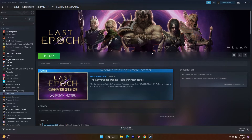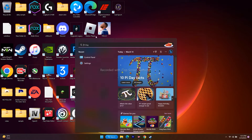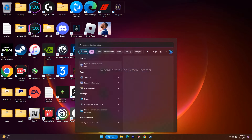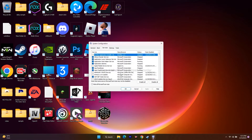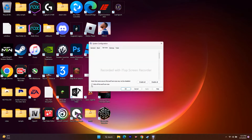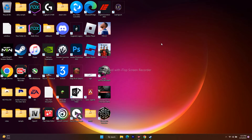The next step is to perform a clean boot. Go to the search bar and search for System Configuration. Go to Services, then make sure to check Hide all Microsoft services first, then click Disable All. Once done, go for Apply and OK. If it asks you to restart, go for a restart and that is going to work for you.